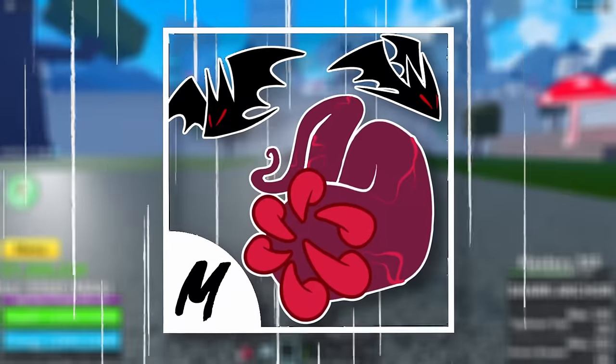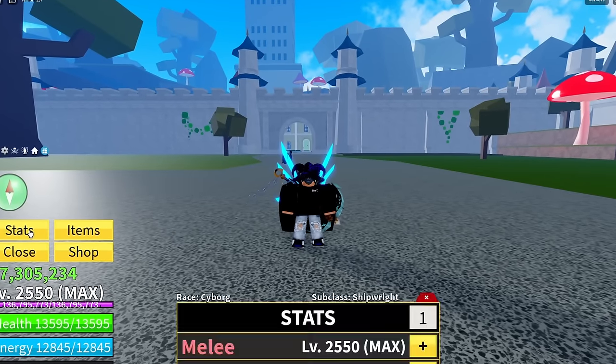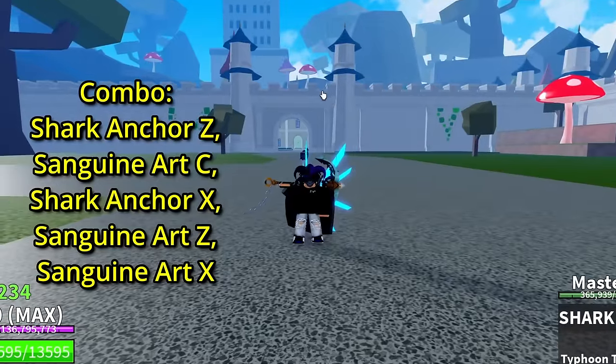The stuff you'll need for this combo is sanguine art, any fruit you like, shark anchor, and that's it. As for the stats, we're gonna be going with sword main here because we're gonna be showing you how good shark anchor is, so pop the combo up and let's go.